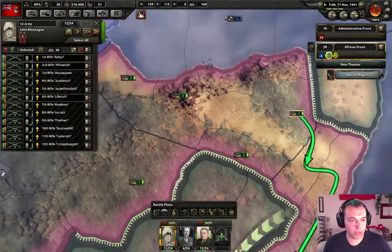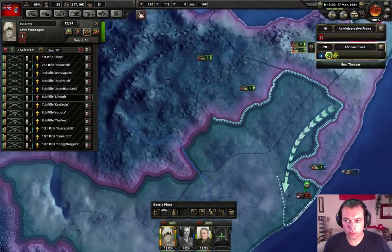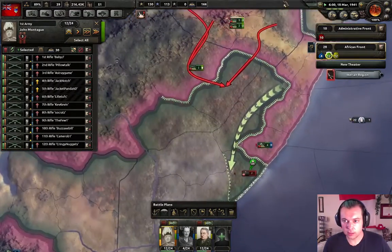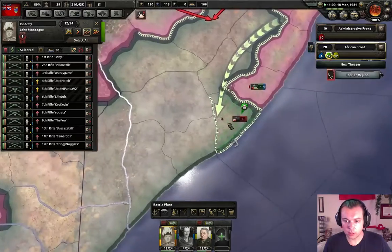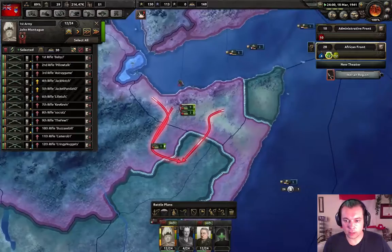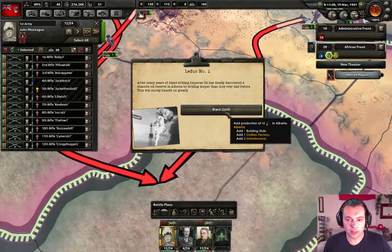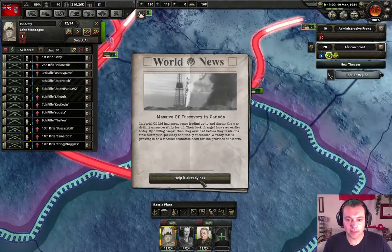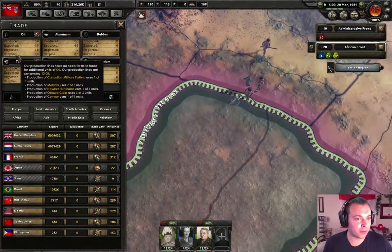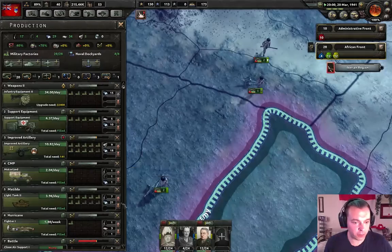I want one of you guys to go over here. You guys move in here. We're going to cut these guys off — they are completely cut off. Black gold! We found oil in Alberta — massive oil discovery in Canada! We no longer rely on any foreign oil anymore.